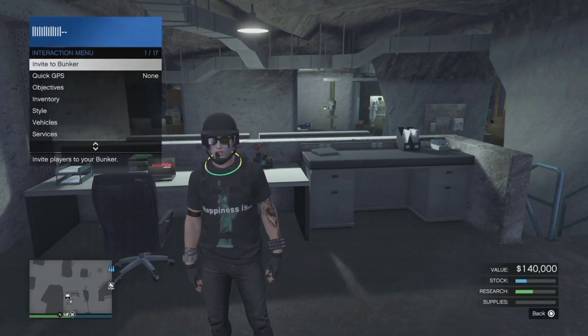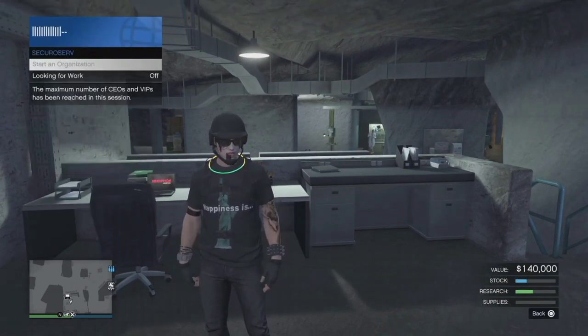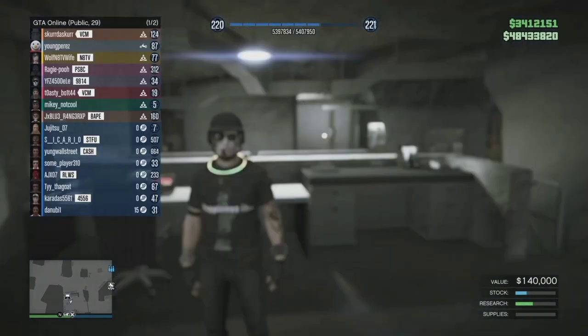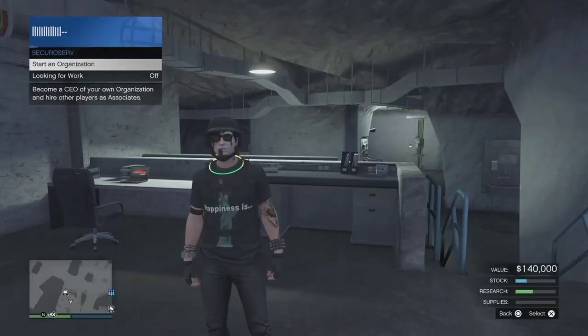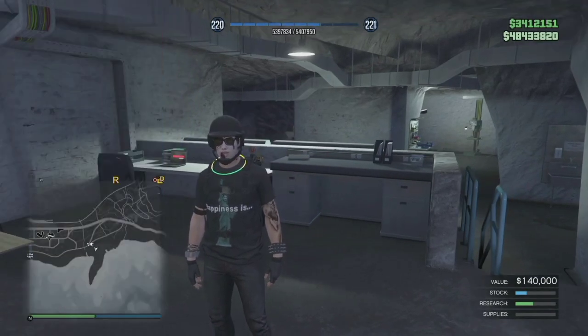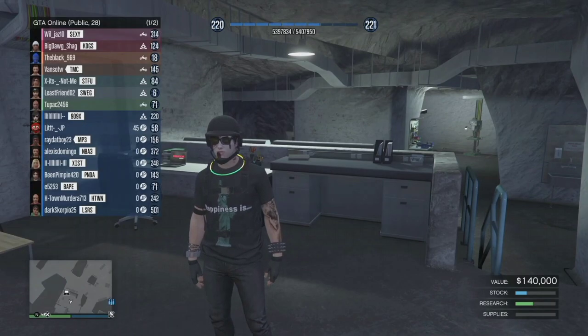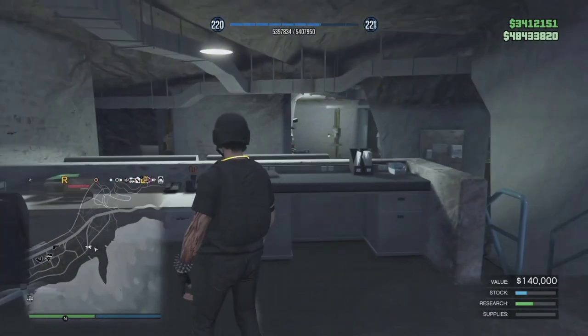All the setups you need to do to unlock the special ammo. So first, you need to go CEO. So now we're in a different session and yes, now I got CEO. The first thing you want to do is be in a public session in order for you to do the missions or whatever.